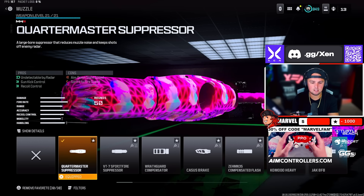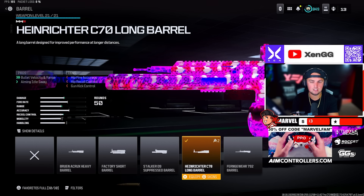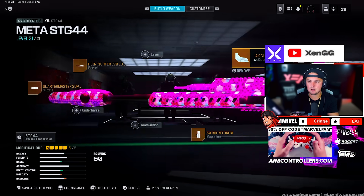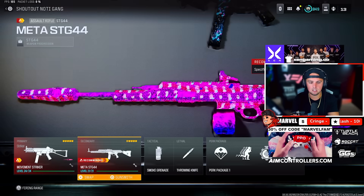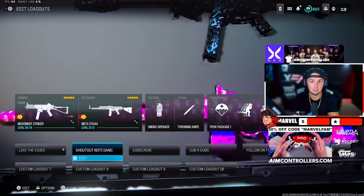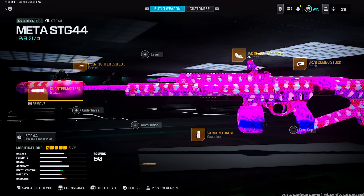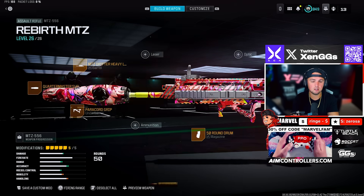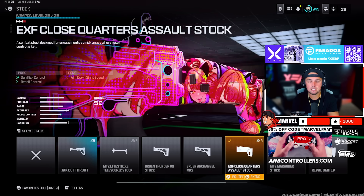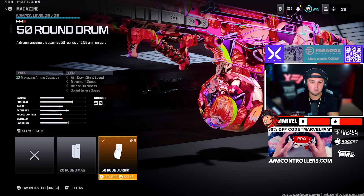For the STG, same build as before: Quartermaster Suppressor, Heinrichter C70 Long Barrel, Jack Glassless Optic, DR-79 Combo Stock, and the 50 Round Drum. It's not going to be as overpowered as it used to be, but that's the point of the nerf. For the MTZ 556: Quartermaster Suppressor, MTZ Drifter Heavy Long Barrel, Paracord Grip, EXF Close Quarters Assault Stock, and the 50 Round Drum.